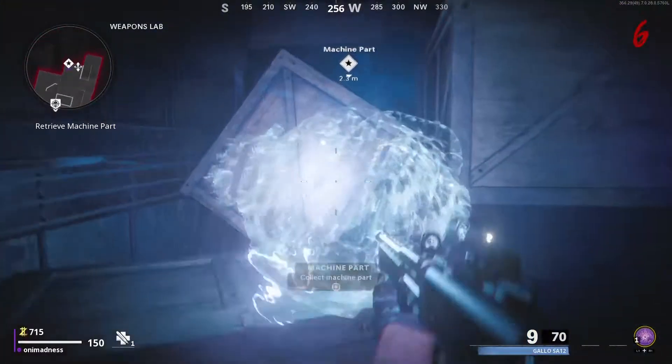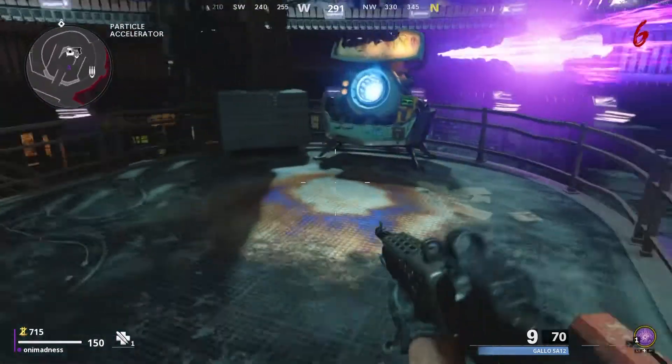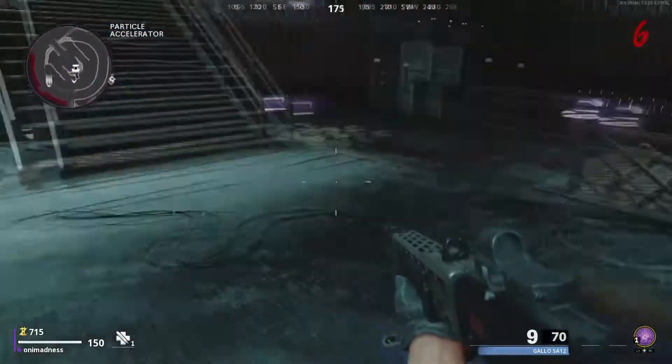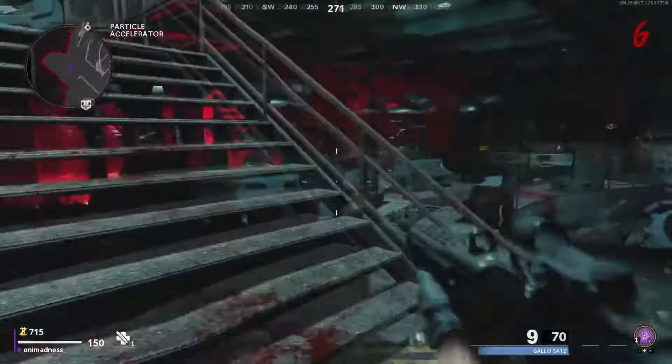We will find the Pack-a-Punch part laying ready for you. After you have assembled it, there should have spawned lights around this stage.